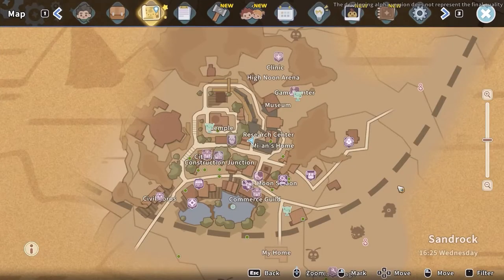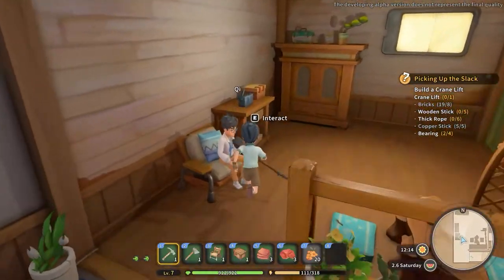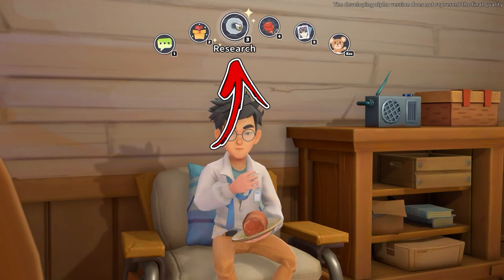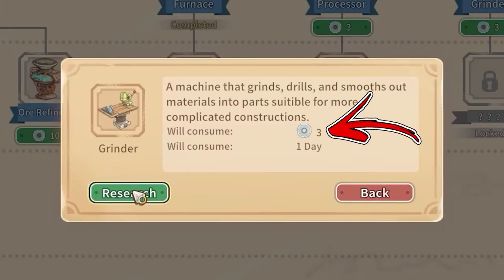Before you will be able to craft it, you have to reach the top right side of Sandrock City, where you need to enter inside the Research Center. Here you will find an NPC called Chi, who you have to speak to. Then, in the social menu, select the option called Research. In the first menu that opens, at the end you will notice the Grinder. To start the research, you will need to pay 3 data disks and it will take 1 day to complete.